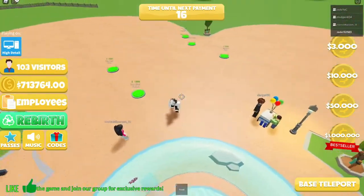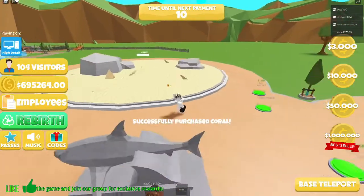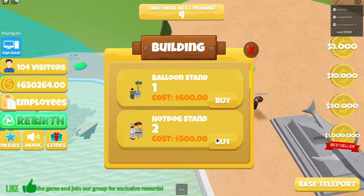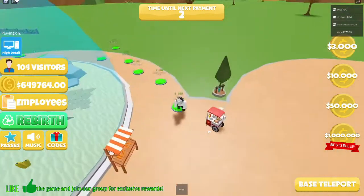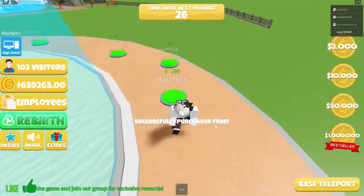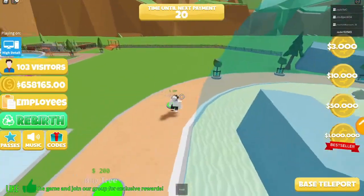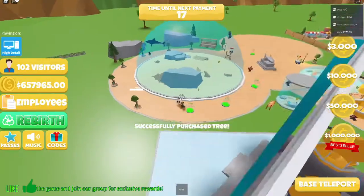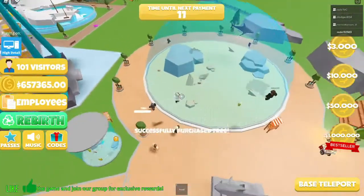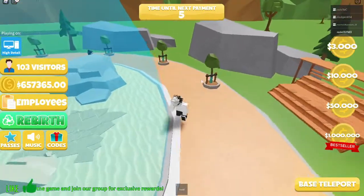Wow, we got scammed — there's no fish! Okay, buy shark statue. Buy coral, buy glass, buy lamp — I'm just buying everything. I'm gonna upgrade everything after I buy everything. A shark! Whoa, that's cool. Can you upgrade the shark? No, you can't upgrade the shark. Okay, let's upgrade the tree.